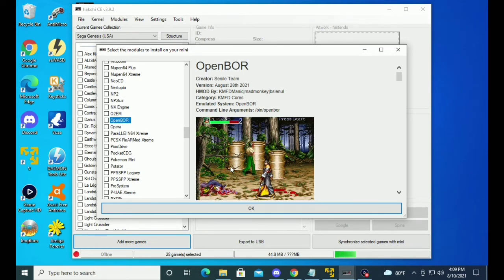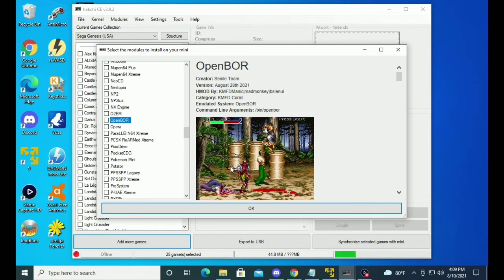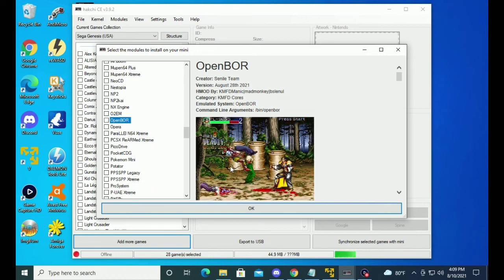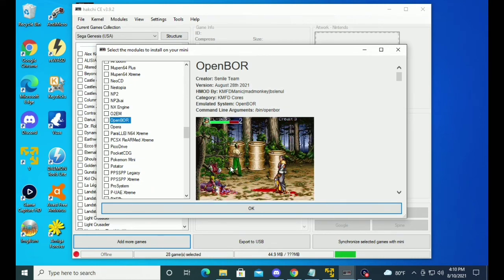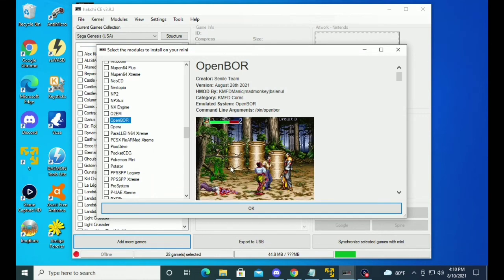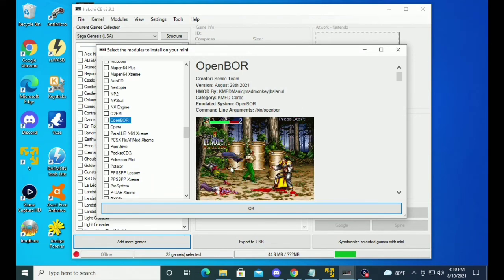So we have a choice between compatibility and performance — the better performance or accuracy, whichever way you so choose. You'll see what I mean when you do the next injector update. And now we're going to boot up to the actual Mega Drive Mini right now. Let's show you how the new RetroArch looks for a moment before we end this video.